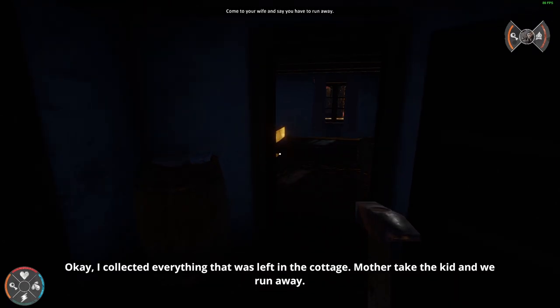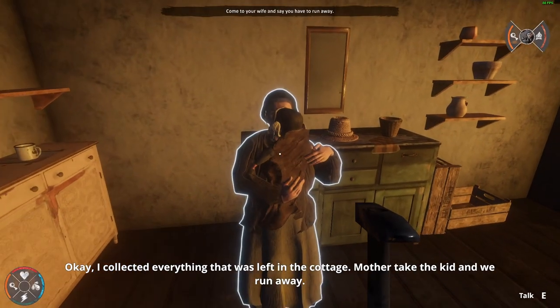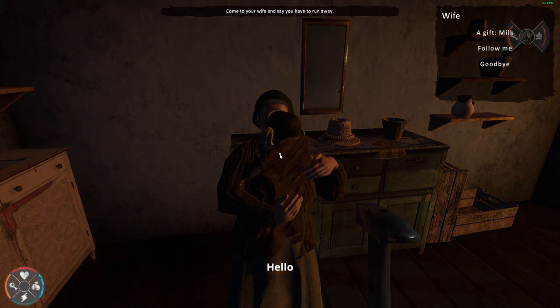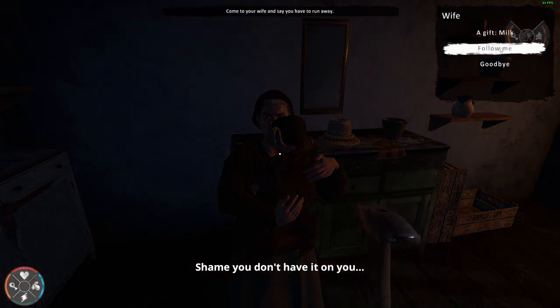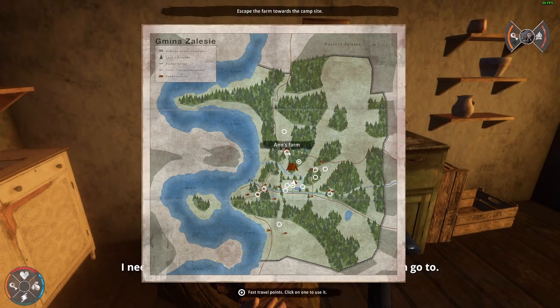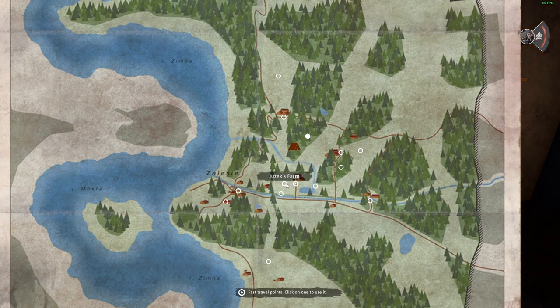I collected everything that was left in the cottage. Mother took the kit and we went away. Give milk, follow me — maybe you don't have it on you. Hand point and spawn — where are we now? We're here, okay.